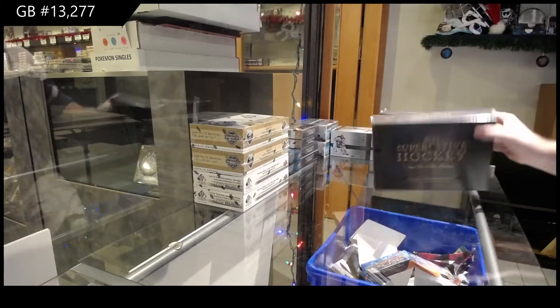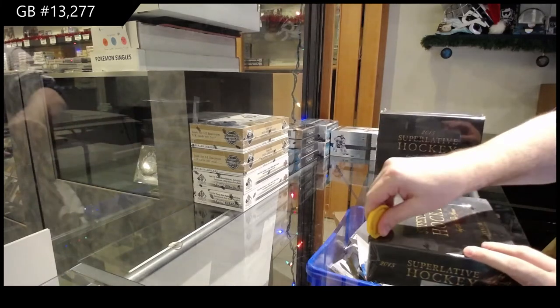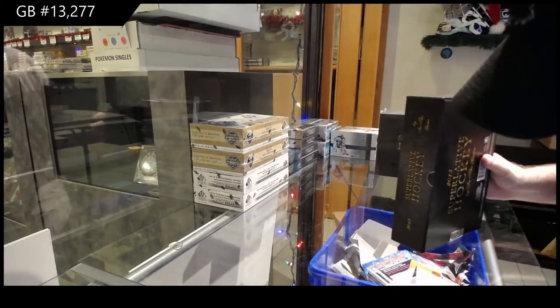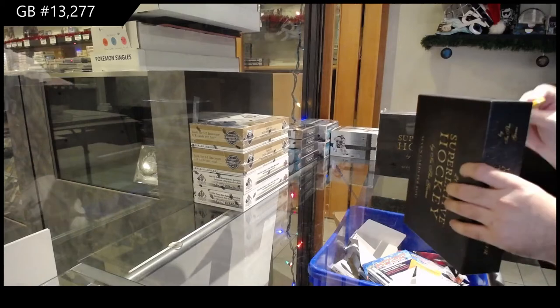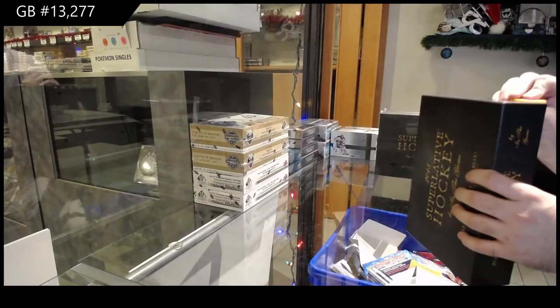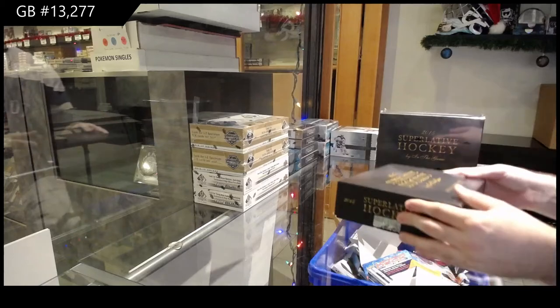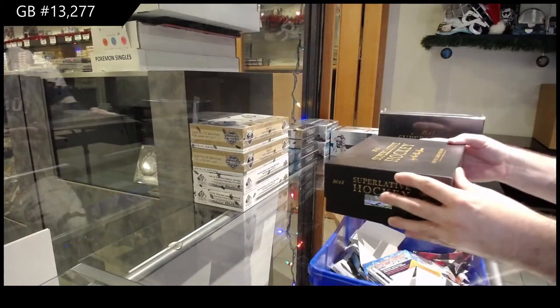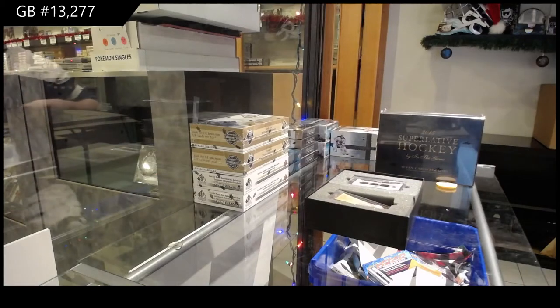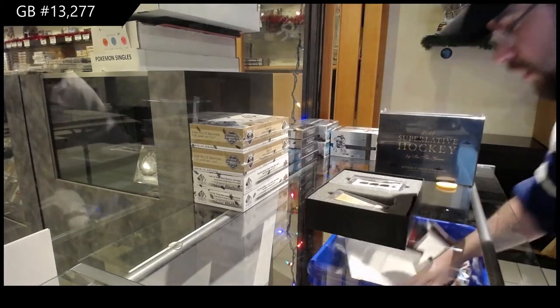Here we go! Starting off, CNT Break 12,277 Superlative! Seven cards per box. One is upside down. Let's see why.